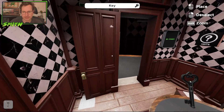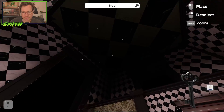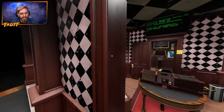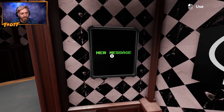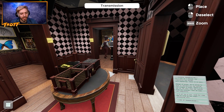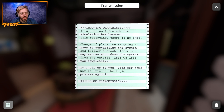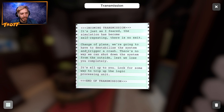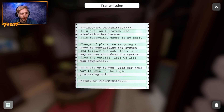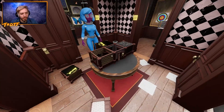Oh my lord. Is that it? Have we beaten the exit? I don't know. It's pretty big out here, guys. Oh my god. We're in the... It's the big version. Oh shit. That's pretty cool. That's awesome. Does that mean we've solved it though? Oh. The exit's over here. Wow, that's cool. So we didn't have to solve whatever the hell this was then. It's not done yet. Oh. It would have ended the level. It's just as I feared. The simulation has become self-repeating. There is no exit. Change of plans. We're going to have to destabilize the system and trigger a crash. There's no way we can shut down the system from the outside, lest we lose you completely. It's all up to you. Look for some way to trip up the logic processing unit.